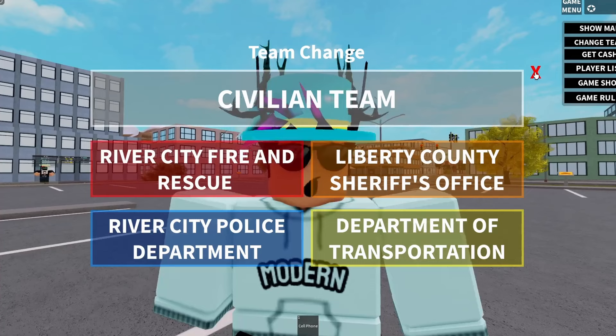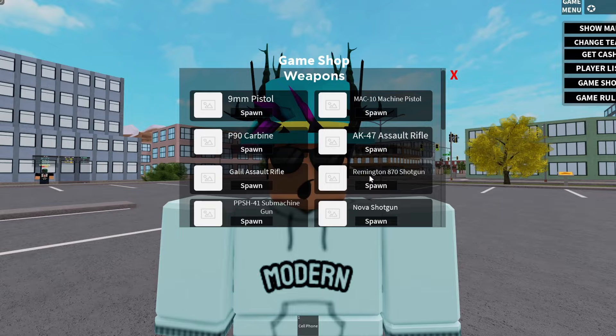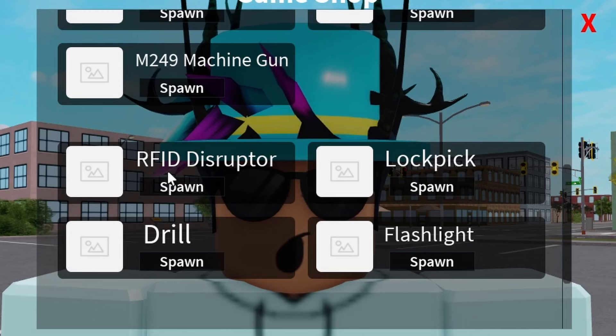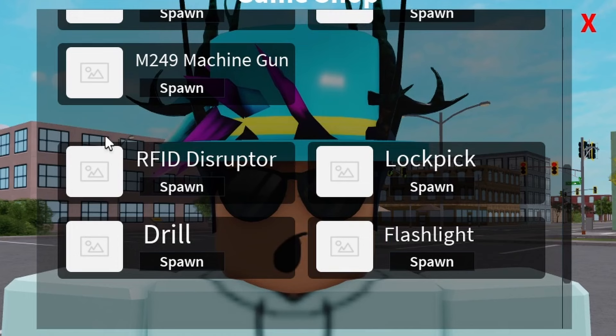The get cash feature is currently disabled, so none of this other stuff really works. The game shop — these guns basically were not all added yet. The RFID disruptor was added at some point. I remember around 2019 when I first started playing, you could rob ATMs and they had most of these guns here.